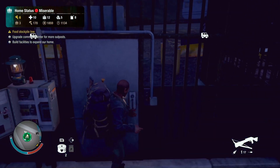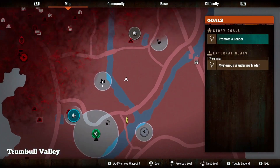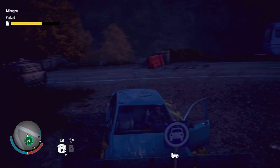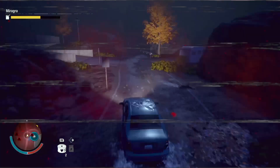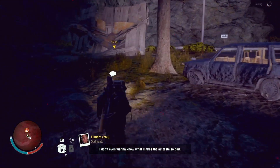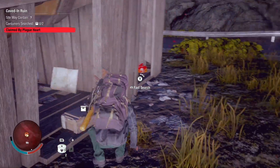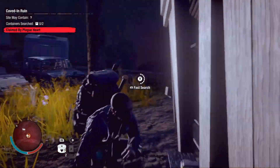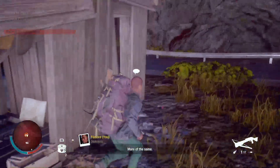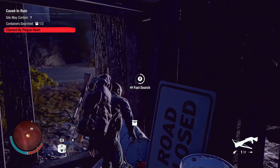Let's give him back the bat, drop that off. So we're gonna go back and do more scavenging. Maybe next episode we'll start attacking the plague heart, but for right now let's go over here and keep doing more scavenging. Here we are — I want to know what makes the air taste so bad. This hopefully will be a pretty calm episode — just trying to do a bunch of looting and scavenging.